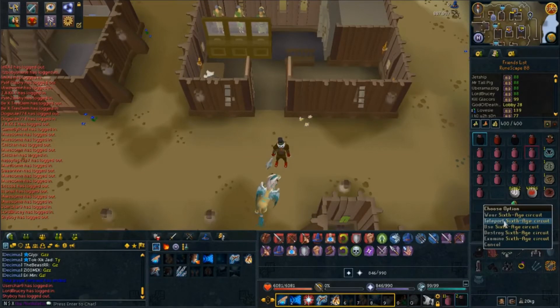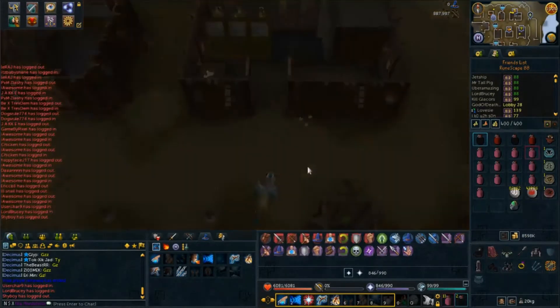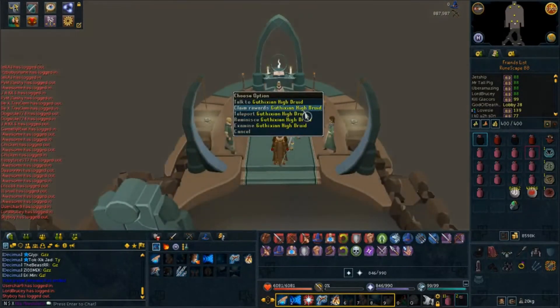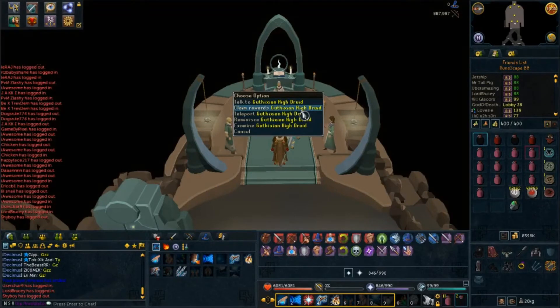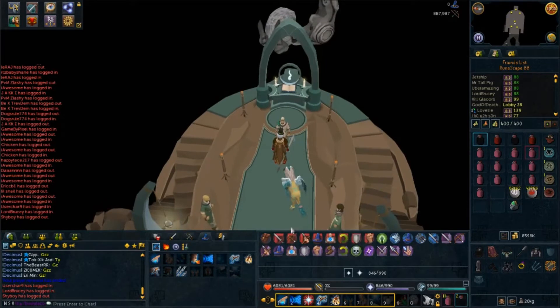To get there, after you've done the World Wakes, you will obtain the 6-8 Circuit. Use the 6-8 Circuit's teleport function and go to Guthix's Shrine. Once you get to Guthix's Shrine, you have to go down towards the Guthixian High Druid and teleport into the cave where all the Automatons are located.